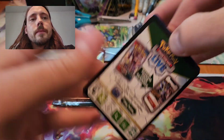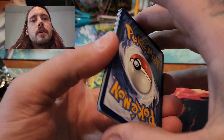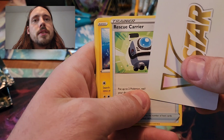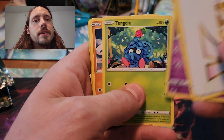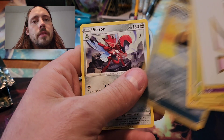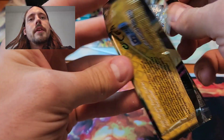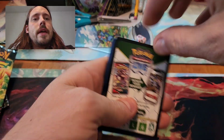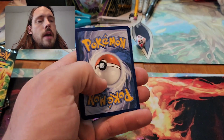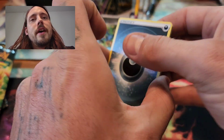Pack number four here with the V-Star marker. Rescue Carrier, Pincurchin, Girafferig, Tangela, Baltoy, Galarian Meowth, Whalmer, Shinx, Ultra Ball Reverse, and a Scizor. Coming down to the wire here — definitely need some last pack magic to make up this box because I have pulled absolutely nothing so far. One hollow. That is it. Obviously you get the promos with it, but those definitely don't make up for zero pulls out of five packs.